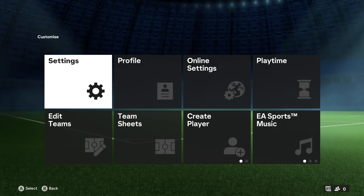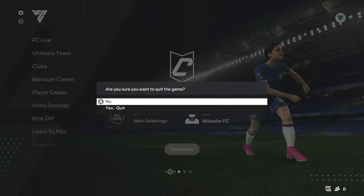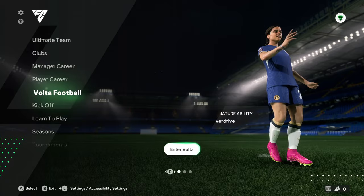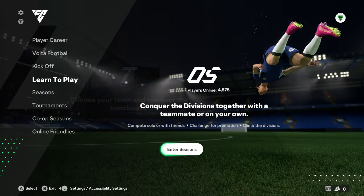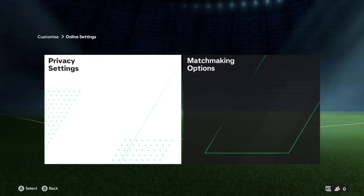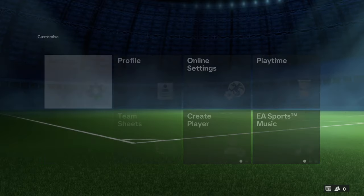Once you've applied that setting, just double check: Online Settings → Matchmaking Options → Approximate Location Matchmaking: Yes, and Cross Play Enabled: Yes. Make sure both of those are confirmed.